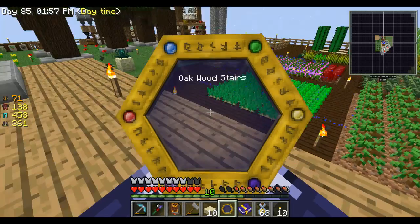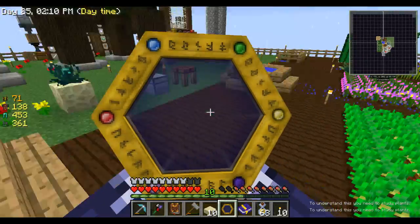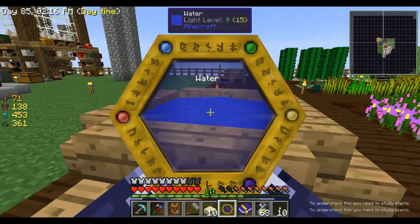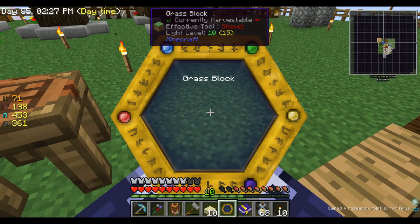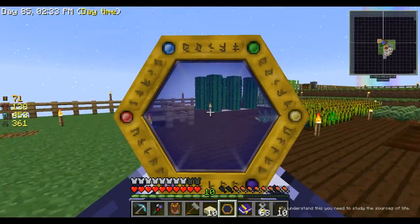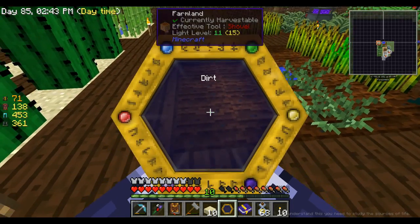So what you do with this is you right-click. If you see in the lower right it says 'to understand this you need to study plants.' So eventually you'll find stuff - like that, so we discovered water and we got research points. You kind of run around the more stuff you discover - you need to find the base aspect before you can scan other stuff.